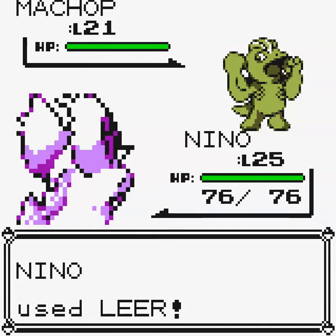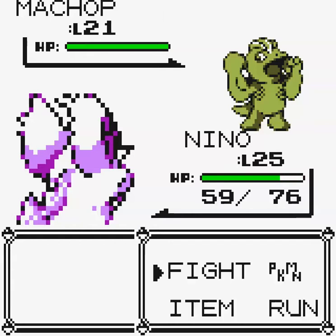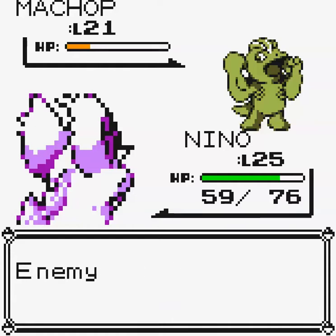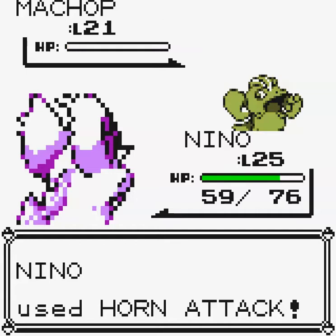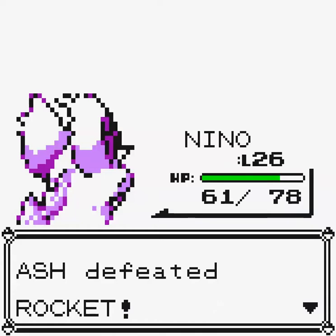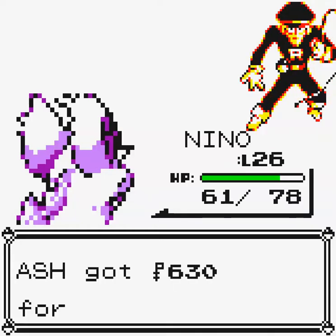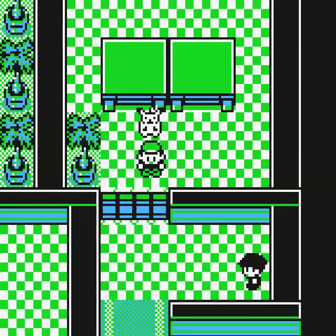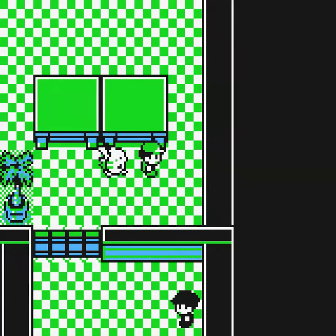I'll start with Leer and then move on to Horn Attack — for now that seems to be Nino's best tactic until it learns a new move. I wonder what Nino will learn next. Level up! They're both level 26 now. So what was he guarding? There's a door down here, but it's locked. Looks like there's an elevator on the other side.